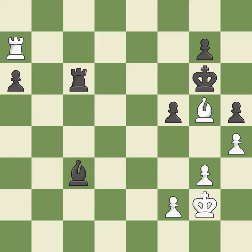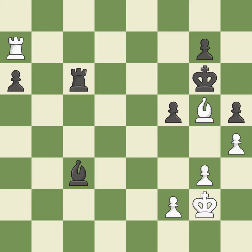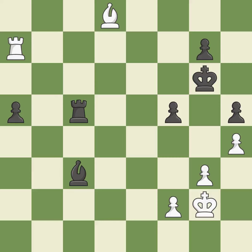This stops the opponent from being able to push a passed pawn towards promotion — it is best. This overlooks an opportunity to threaten winning a rook — it is an inaccuracy. This is a fair move — it is good. A solid choice — it is excellent. This is the strongest option — it is best. The passed pawn moves towards its goal — it is excellent. That's what I would have recommended — it is best. The pawn is now adequately defended — it is excellent.